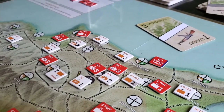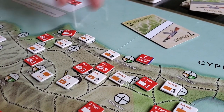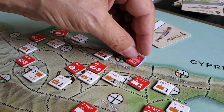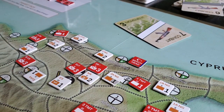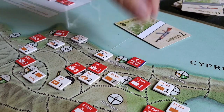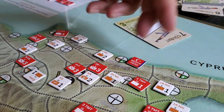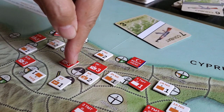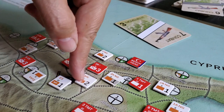In the next activation in the fourth turn, we took the beachhead marker from here and placed it down here. We paid an action card — there are only six action cards total, and it's the fourth turn, so the Turks are down to their last action card. We placed two units here.